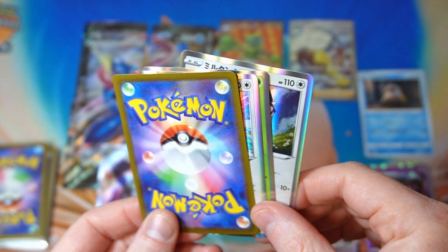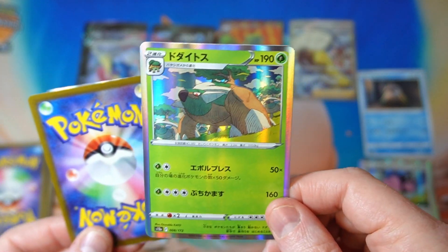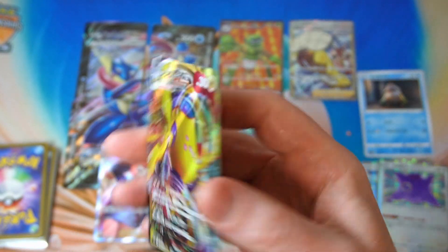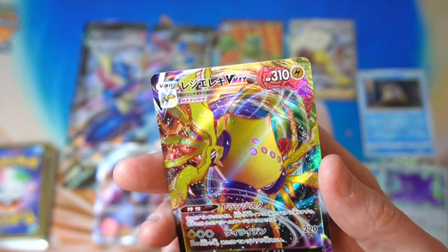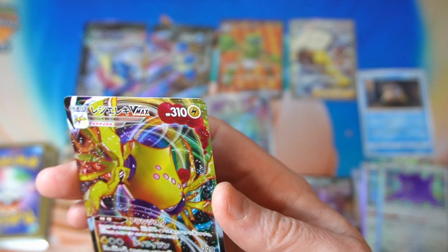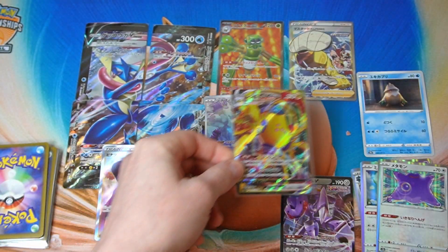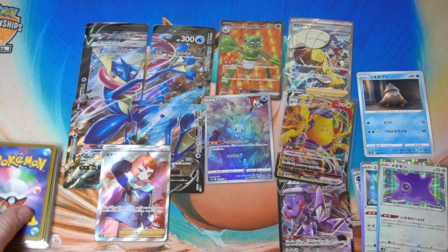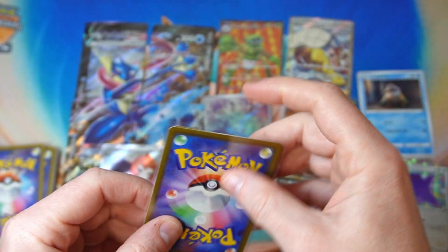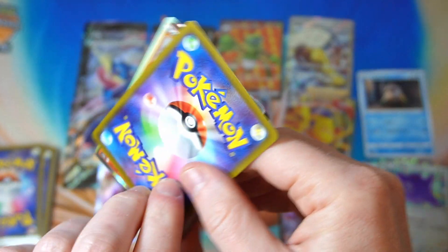Why does this one have more cards? We got holos. Ditto — love that Ditto. Wooloo VMAX — actually pretty good. Pretty expensive at the moment, very desirable cards. Probably you can sell it for like 500 yen in a card shop. You pay 1,000 yen, you get 500 yen back, but it's better than getting zero back, so I'm happy with that.